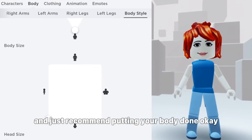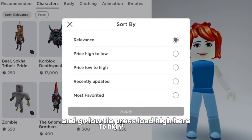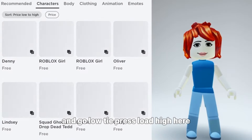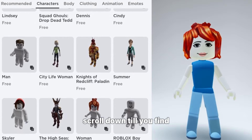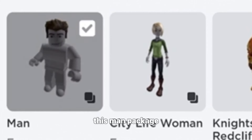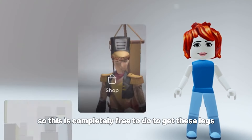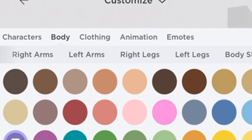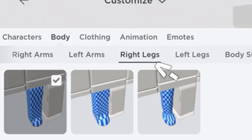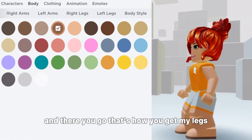I just recommend putting your body down. Then what you want to do is go into characters and go low to high — press low to high here — and then scroll down until you find the man package and just get it, because it's completely free to do to get these legs.